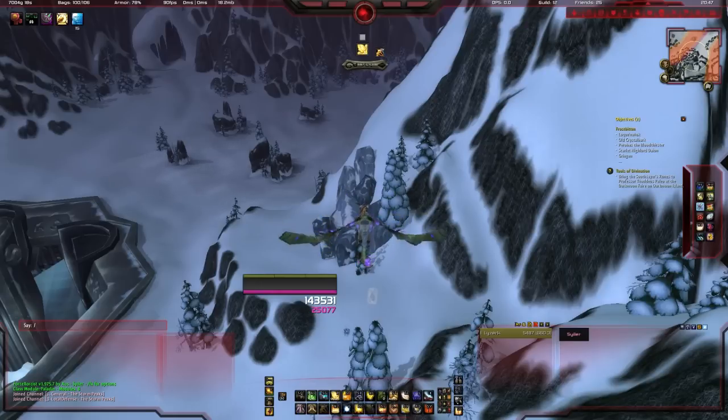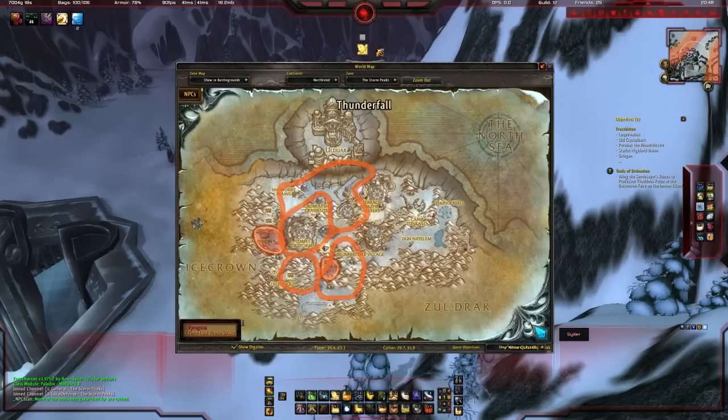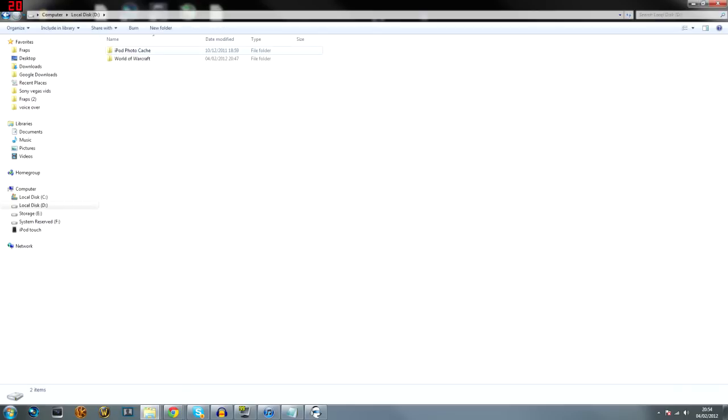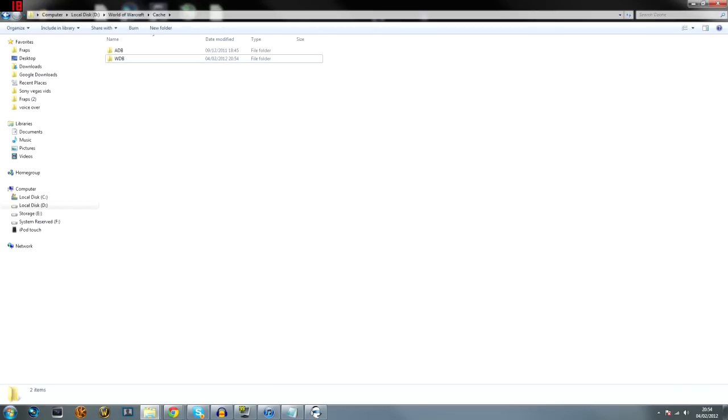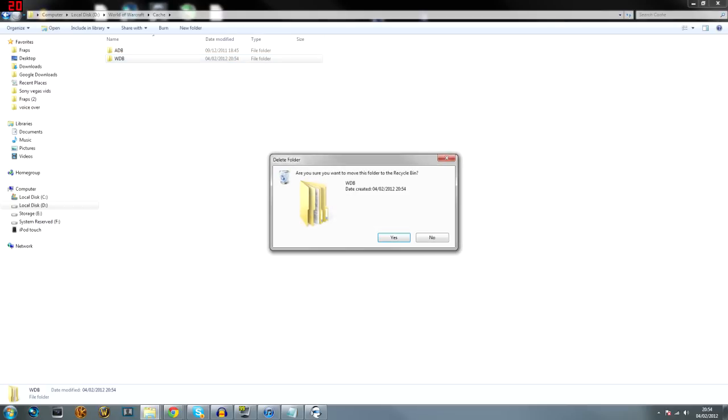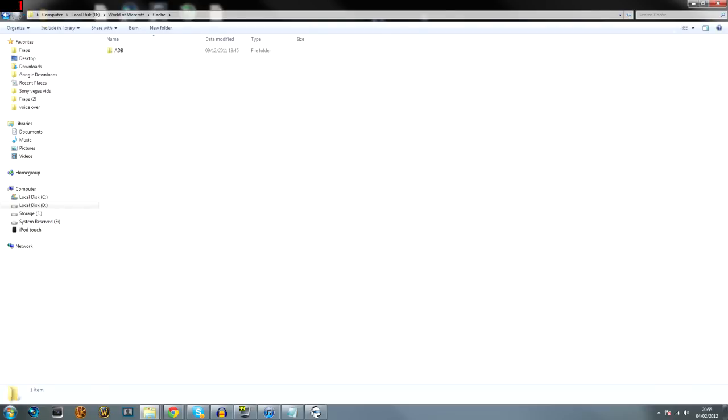There are a couple of ways to clear your NPC cache in NPC Scan. The first is to type slash NPCScan — all one word — space cache, and that'll clear your cache. If that doesn't work, there's the old-school method: go to your World of Warcraft folder, find the folder called Cache, then inside Cache find WDB, and completely delete WDB. All that folder does is store your monster cache. When you log back on, it will create a new WDB folder and you'll be able to find Skoll again.